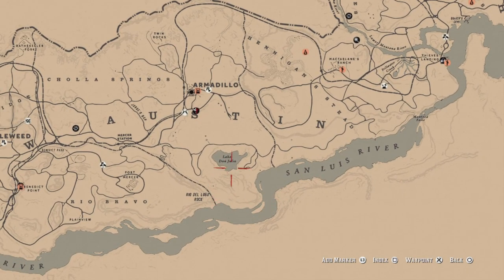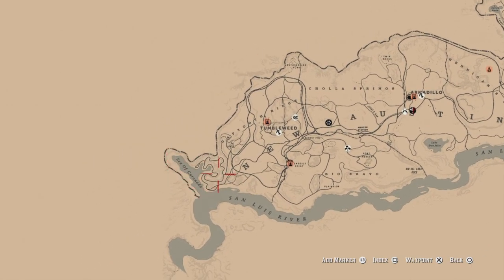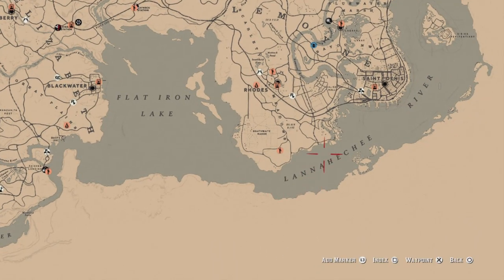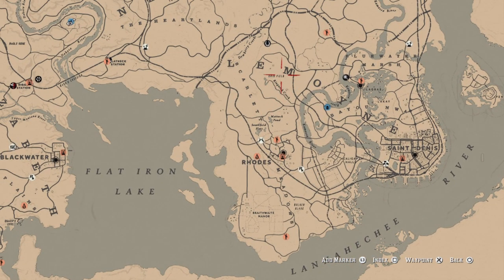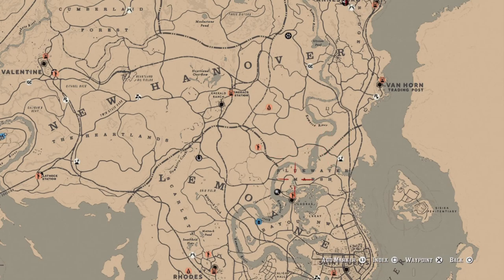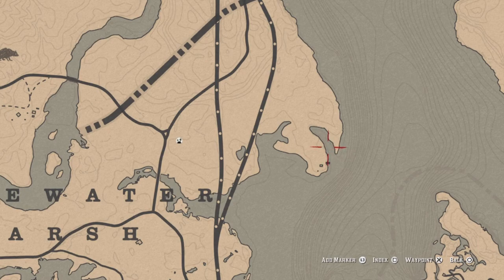You can also find redfin pickerel all the way down the coastline of the San Luis River, Lake Owanjila, over here at the end of the map by Isla Coronado, south of Braithwaite Manor, the Flat Iron Lake chain islands, Ringneck Creek, and this part of the Kamassa River. My go-to spot is right here in this little inlet - it seems like you can catch them easier. Catch your five and that challenge will be completed.